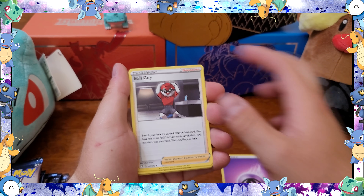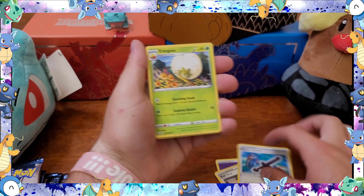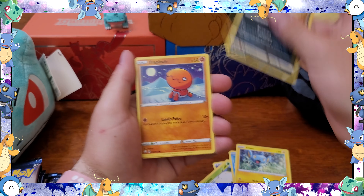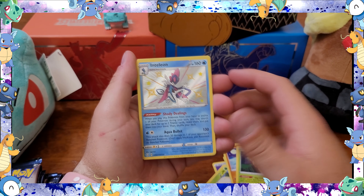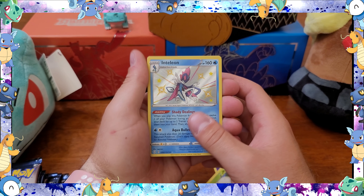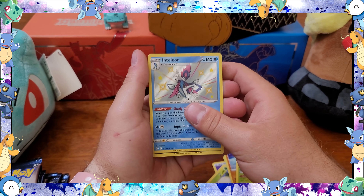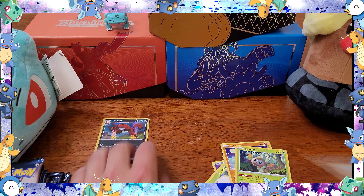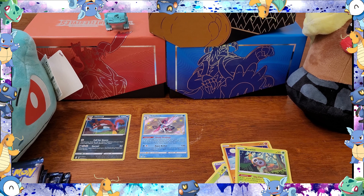Pack one: psychic energy, ball guy, rusted sword, Eldegoss, Weasel, Shinx, Coughing, Trapinch, Rowlet — oh, what a beautiful card already, good start! Shiny hollow Inteleon and a hollow Thievul. Okay, not that bad! I have a bunch of Thievul but I did not have that Inteleon.